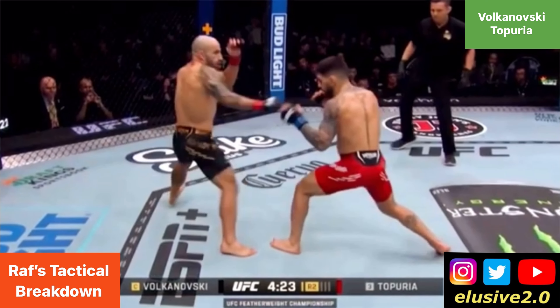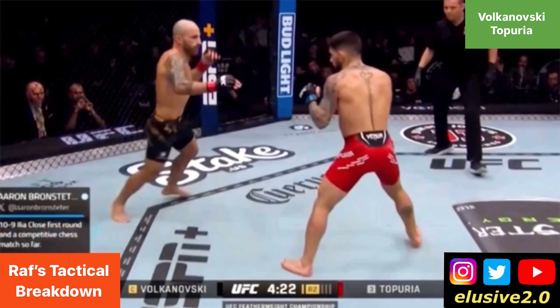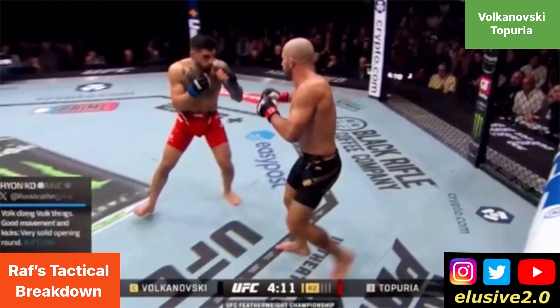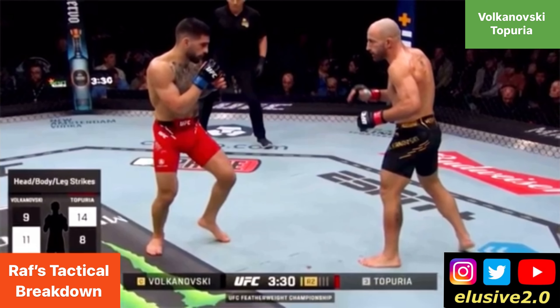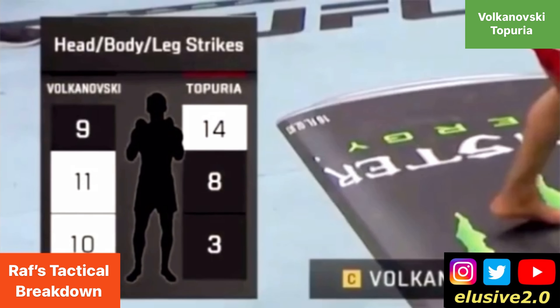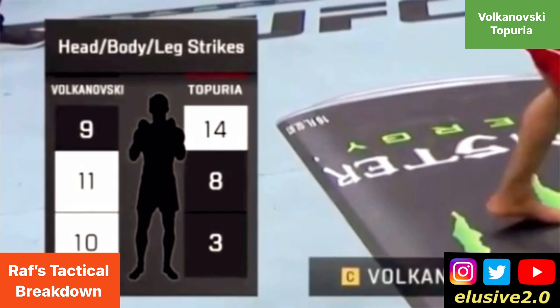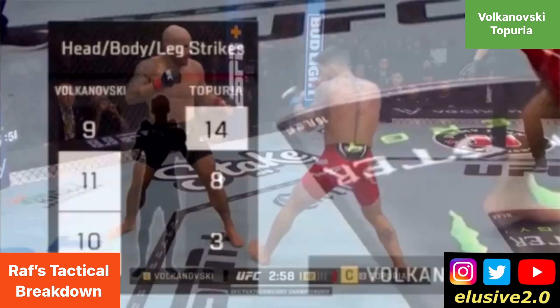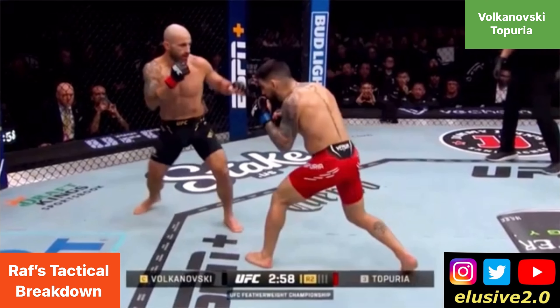Once again you can see Volkanovski put distance between himself and Topuria. In this example, Volkanovski has begun a habit of circling in the same direction each time, making him more predictable. To offset that, he switches into southpaw, but watch how heavily he bites on a very subtle feint from Topuria — an exaggerated reaction. And Volkanovski, whether in orthodox or southpaw, continues circling towards Topuria's right hand, which is actually his power side.